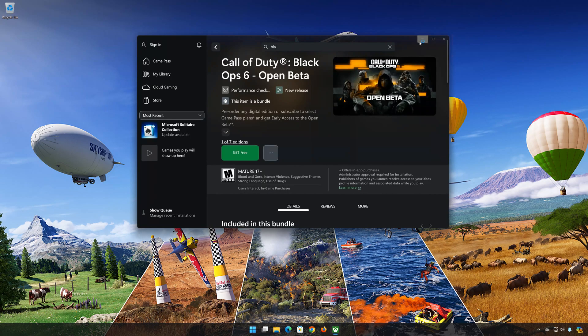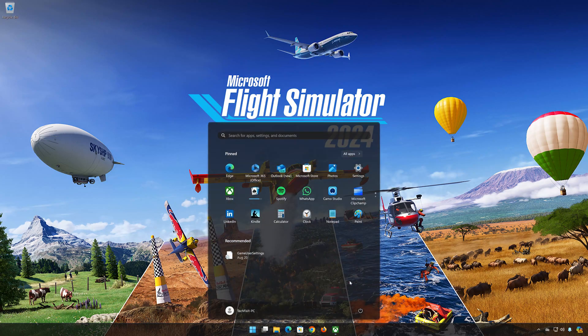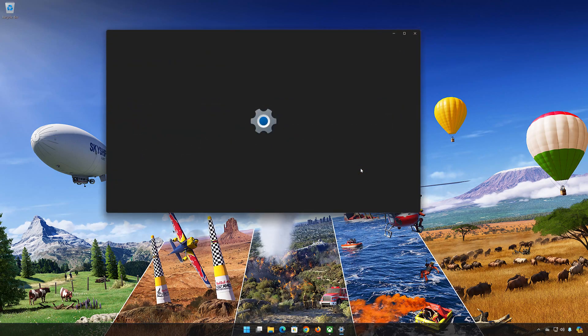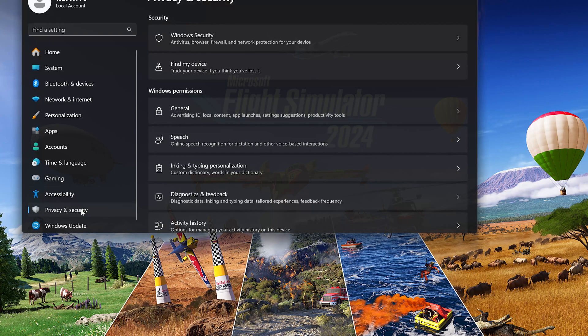First, open your Start menu. Open Settings. Open Privacy and Security. Open Security and click on Windows Security.